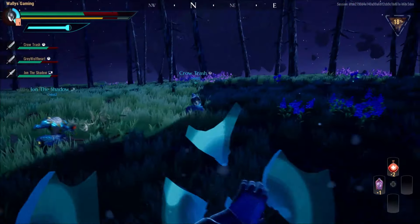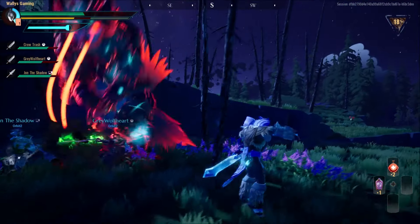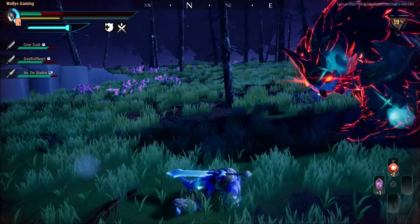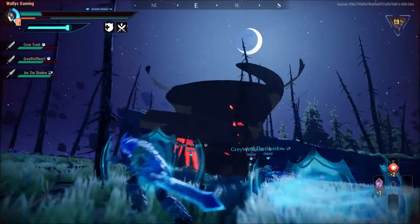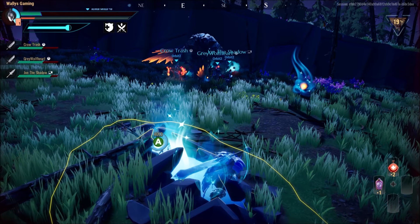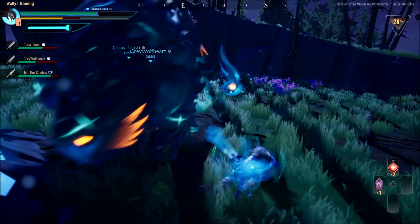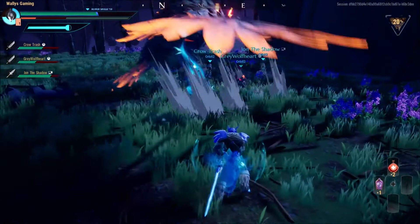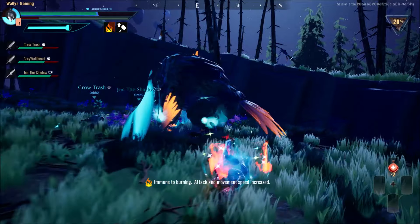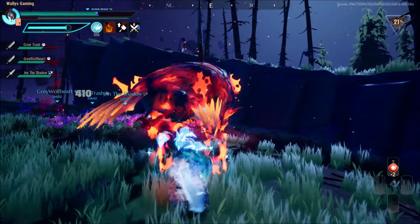He will come back though. Got to be careful for that second ground pound here. He is really out to get me. I can't afford to get downed again, especially since we're in the second half of the fight, and I'm sure he's going to lay down some brutal damage here. We just got Overdrive, so I think we're going to pop our potion. We're going to back it up because I know he's going for it, and then we're going to go for the kill here.